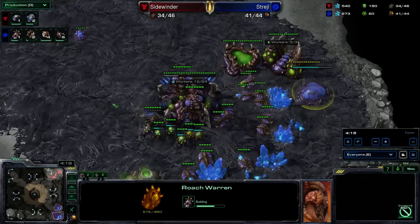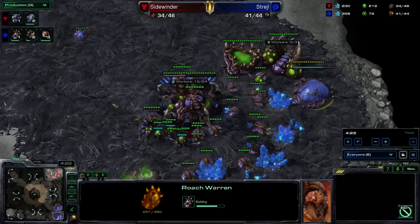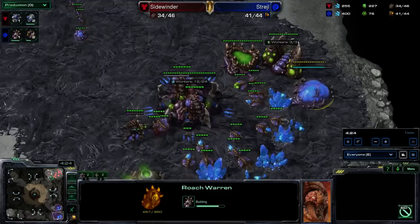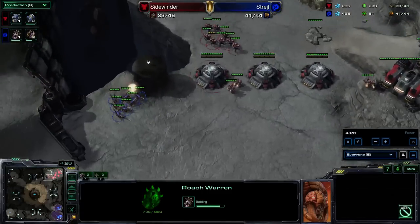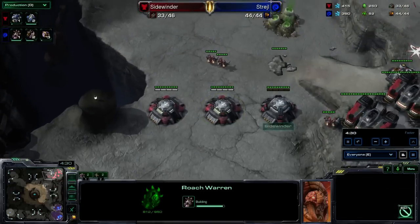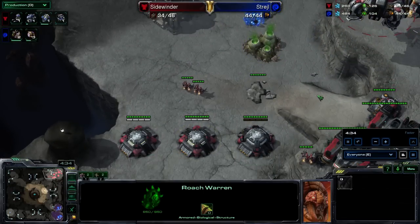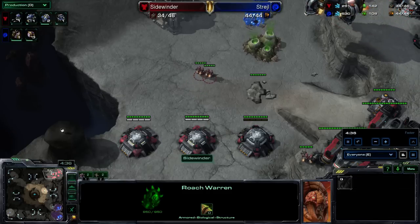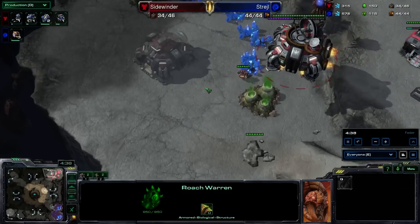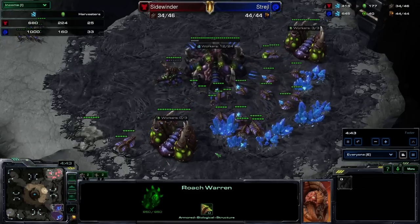Realizing that he might have to deal with those Hellions that are coming out, he's going to go ahead and get a Roach Warren, which is a pretty smart play considering he knows that trying to defend against a big Hellion counterattack is going to be pretty difficult. By the way, I totally dropped the ball here and let these Zerglings get out. I dumped my marines one way and he just happened to run his Zerglings around the other way, so that was really unfortunate. Probably should have full walled here just to assure that I could kill those Zerglings.